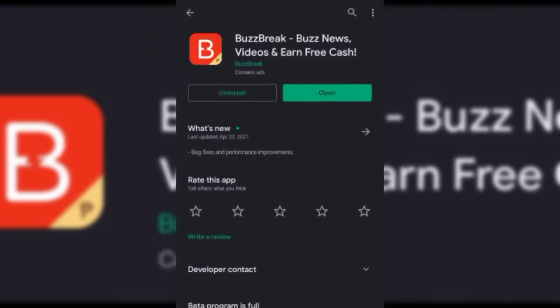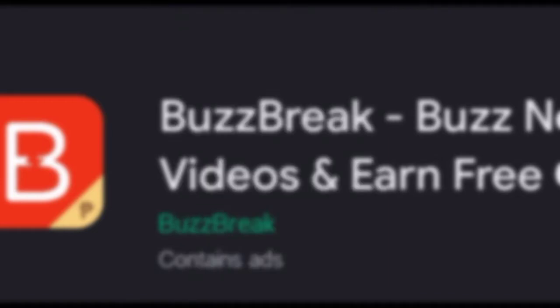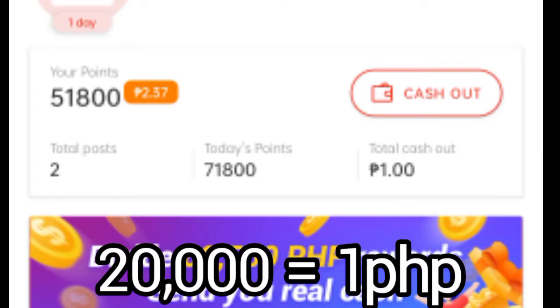Buzzbreak is one of the leading apps to earn money, so now I'll make this very quick. First, you need to download Buzzbreak. You can earn points which you can convert into money. 20,000 points is equal to 1 PHP.